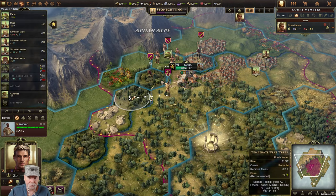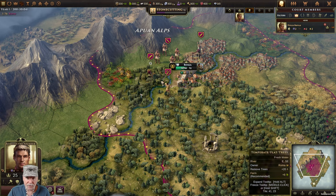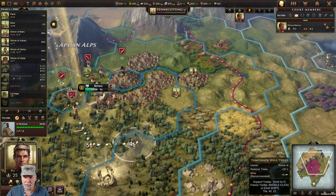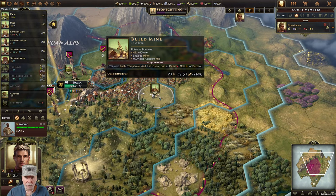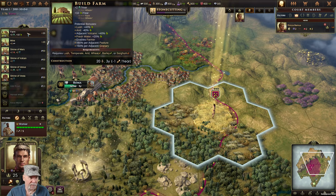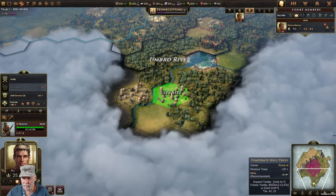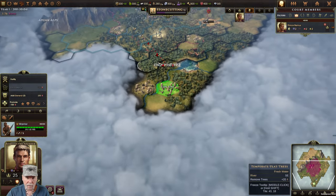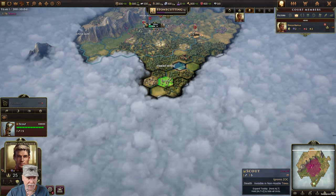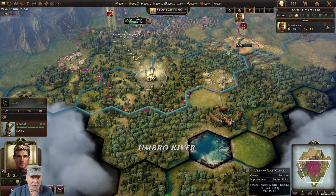I can do some mining, but I really want to get out here and do some farming. This guy here looks like our next city site. First things first, let me get a scout. Let's scout out to here.